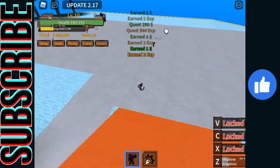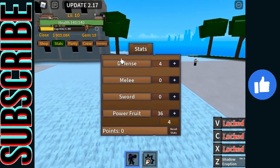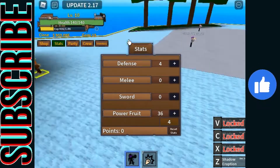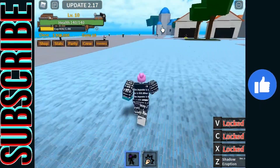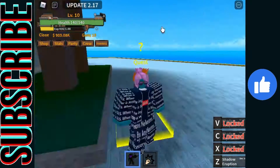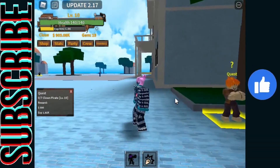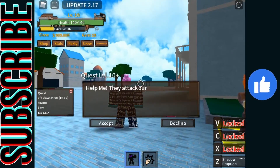And that hit the dude that was all the way over there. Now I can do this quest, which is to kill the clown pirates. These are some clowns if they really want to test me. Next I need to get to level 20 to do the next quest, which is that boss right over there.